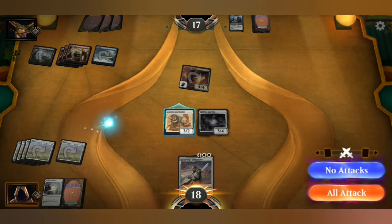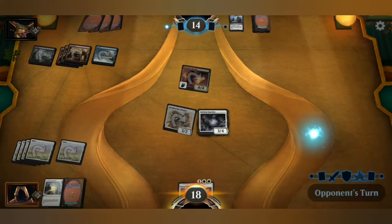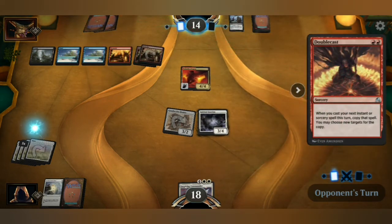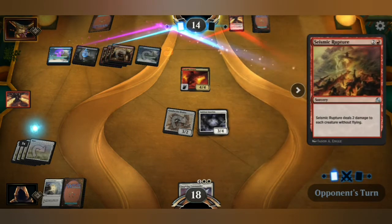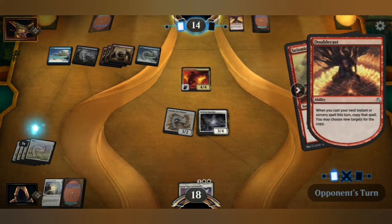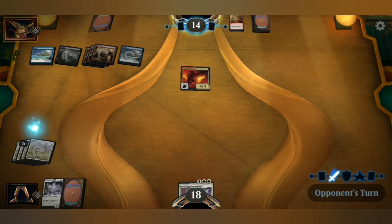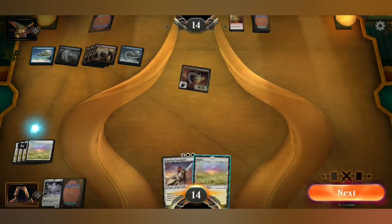But his 4-4 creature will get me, so I may as well attack him. I can't block with him cause he'll die, so I'll just attack. Opponent's turn — what's he got up his sleeve? When he casts the next instant or sorcery spell this turn, copy the spell. Deals 2 damage to each creature without flying — so he dealt 4 damage to all my non-flying creatures, which was all of them. That was a bit rough.